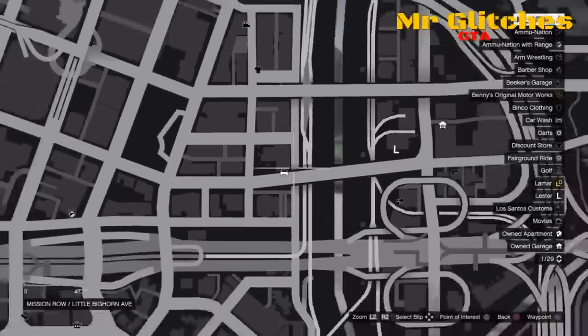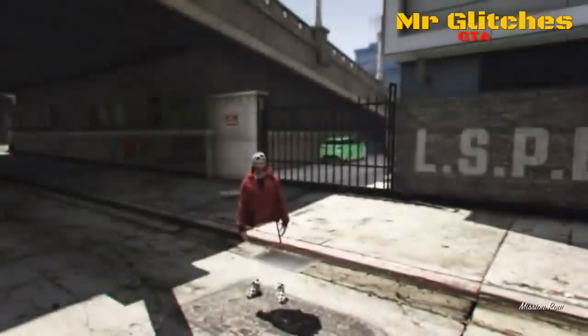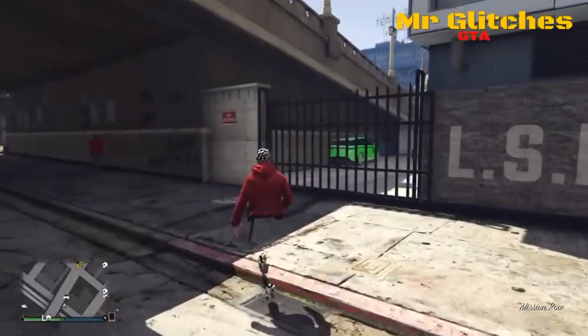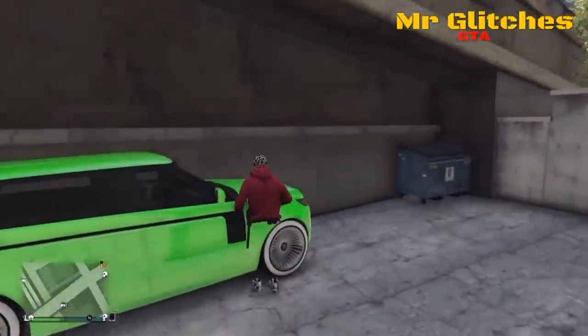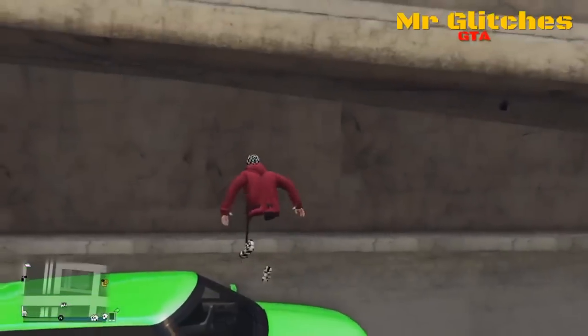So what you're going to do guys is come to this location here. Make sure you have a parachute and make sure you have a big enough vehicle to get into this breach. Once you've got these things, you just want to park a vehicle like I have here next to the police station.